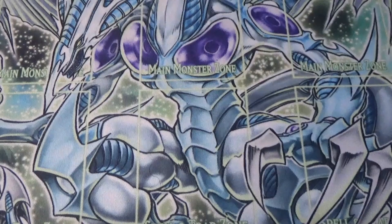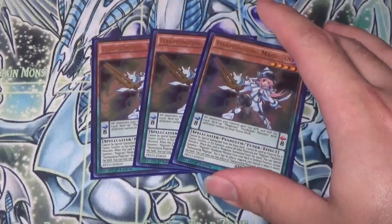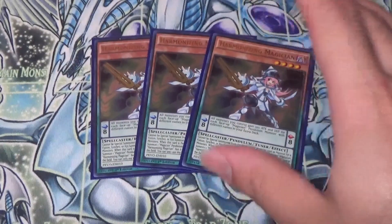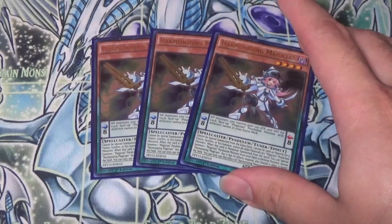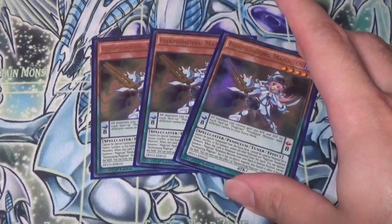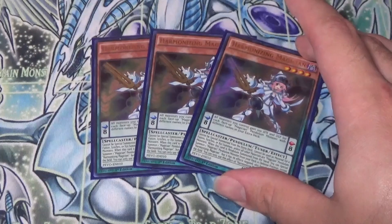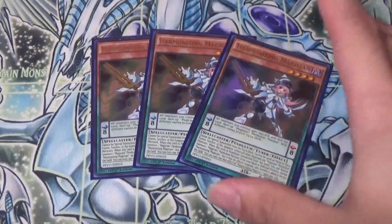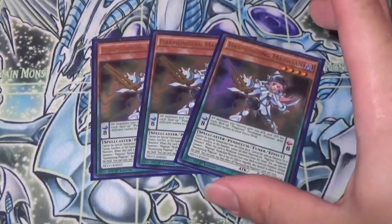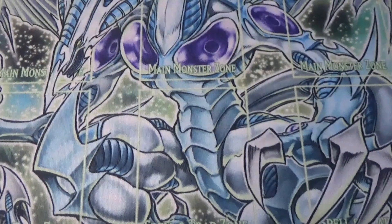I'd probably say this in every single deck profile for a while — I'm surprised this card isn't banned. It is our Harmonizing Magician, and this is our Tuner of the deck. You could use it in a scale, and it does increase your monsters by 100 points for every face-up Pendulum Magician card you have in your extra deck. But mainly what you use this for is that when it's Pendulum Summoned, you can summon any Magician in your deck — of course it negates its effects, but it's a Tuner so you can do your Synchro plays. If you have Ulf Dragon, you can add it back to your hand to reuse it. In the OCG it has been touched, but not here in the TCG. You can also use it in Scale 2 to boost your extra attack if you're going for game, but mainly use it for your Synchro plays.